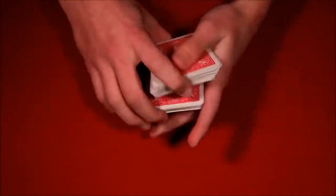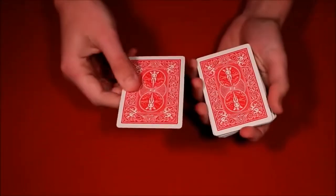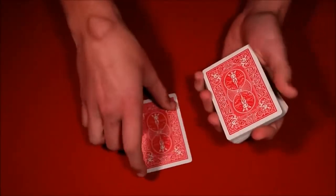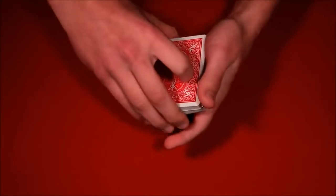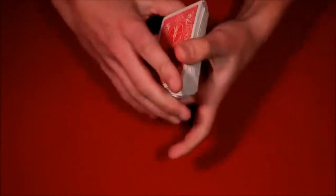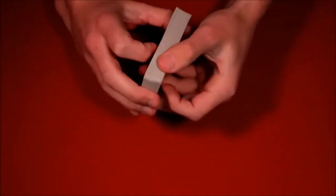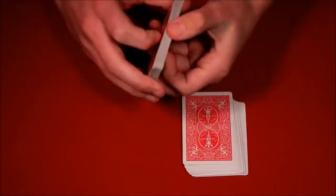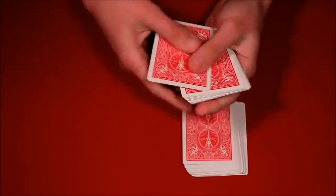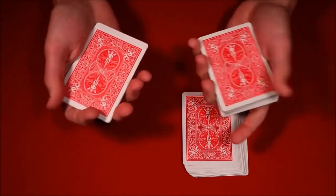So the first one would look like this. You have the spectator pick any card that they want — this is going to be their card for the trick. You tell them you're going to take their card and lose it into the deck, so the card is mixed up. Then you tell them you've been practicing and you have a good idea of where the card is, and you count off one, two, three, four, five, saying you've controlled their card to this packet up here.